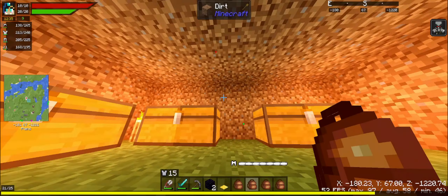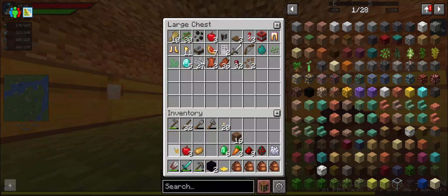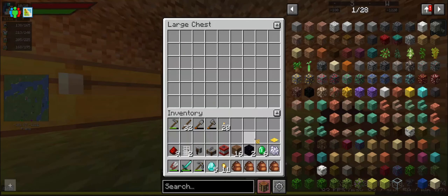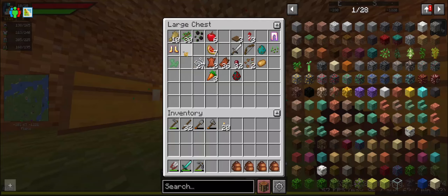I'd like to go into the cave system but I think we should get some Botania started first, just so we can take advantage of those items. Mining-related stuff can go in there, blocks can go in here. Alright, looks nice enough — with that out of the way.